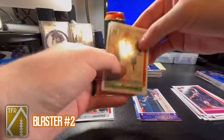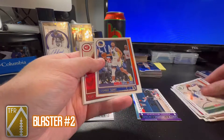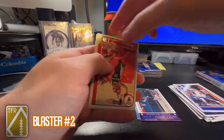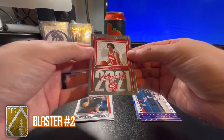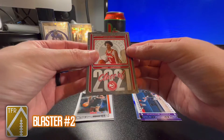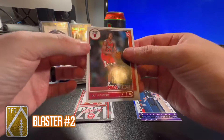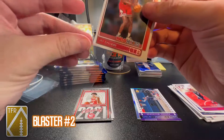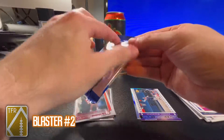Bobby Portis, Andre Drummond, Steph Curry, Clint Capela, Jamal Murray, Damian Lillard. Jalen Johnson Class of 2021 insert, and an Ayo Dosunmu Bulls rookie — he's been having a pretty good year for the Bulls, out of Illinois. I like him.